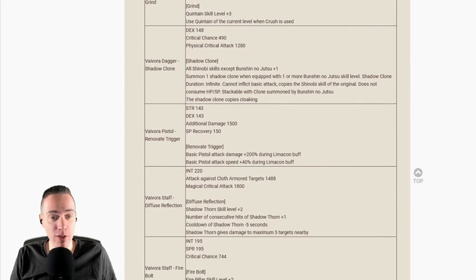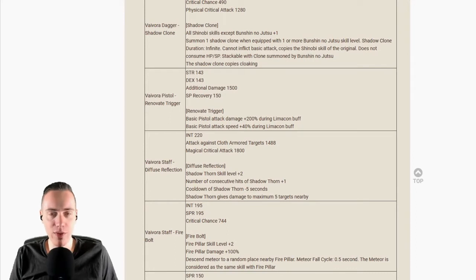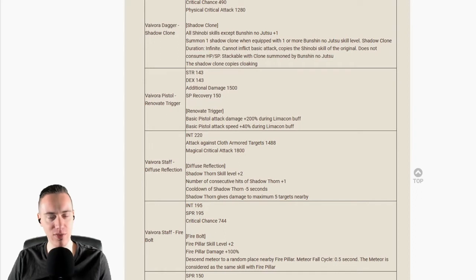The shadow clone has infinite duration, cannot inflict basic damage, copies the Shinobi skills of the original, does not consume HP/SP, and is stackable with clones summoned by Bunshin no Jutsu. The shadow clone copies cloaking. I saw a lot of Korean player videos — this dagger is quite nice and a pretty good weapon. Shinobis have also received a huge buff with this patch. The Vivora Pistol is the one for Schwarzer Reiter: Strength 143, attack 143, additional damage plus 1500, spirit carry plus 150.